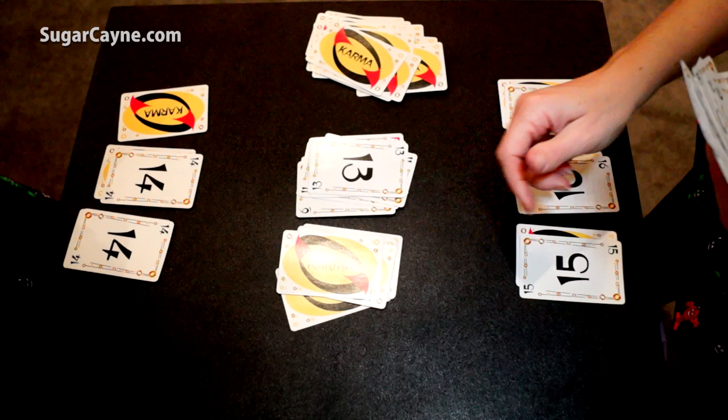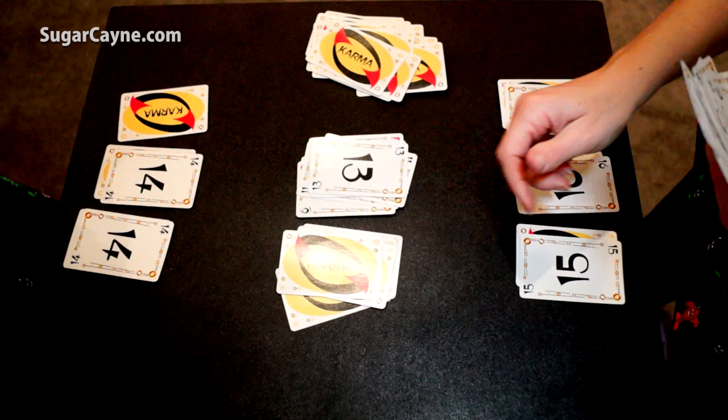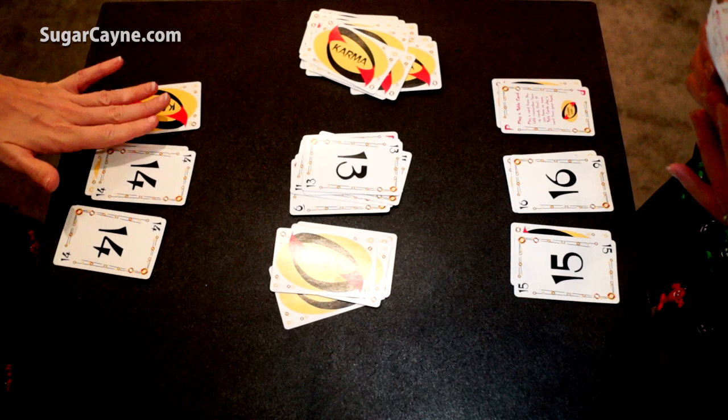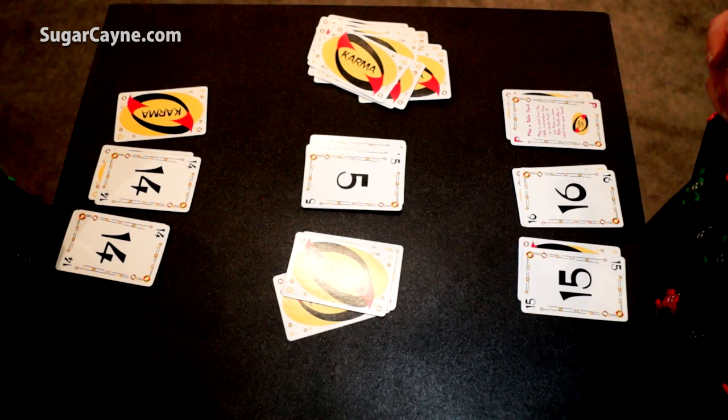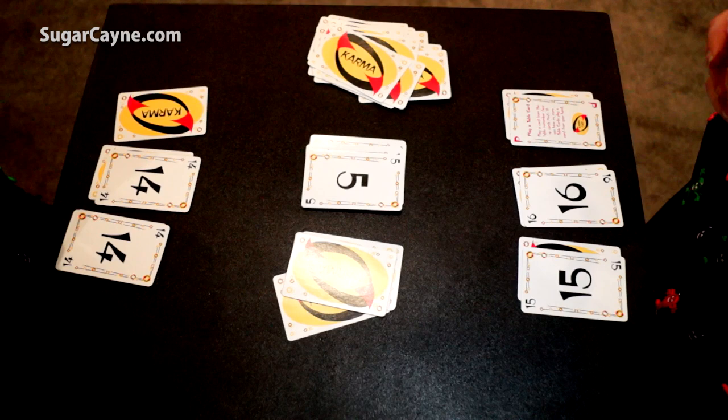Now do you flip the other card over or does it stay like that? It stays like that. You have to play all of your face up table cards before you can play your face down table cards. And when you get to the face down cards, you actually play them blindly — you flip it onto the discard pile, and if it's not equal to or higher than what was there, you have to pick up the whole pile. That's where the karma kicks in — it's definitely a game of what goes around comes around.